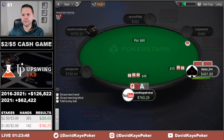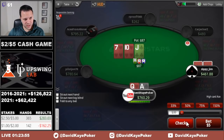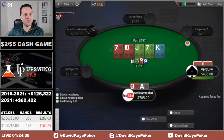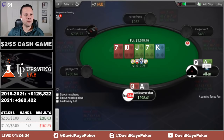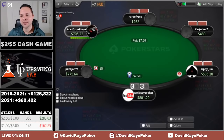Small open, we 3-bet ace-queen. See a call. Flop two overs — check back on jack, ten, seven. Two overs and a gutter. Seven on the turn, they bet 55 — a bit bigger, but we can still call one. King river — great runout. Not the nuts since the board's paired, but both flush draws miss. We feel pretty good, jam for value. They bet 147, we jam. They call — also has ace-queen. That's tilting. We end up chopping.